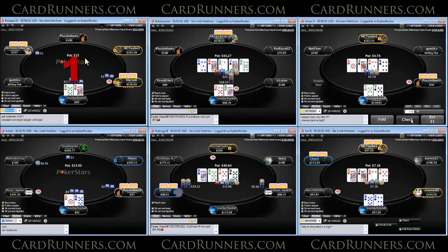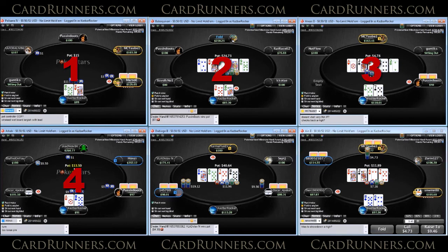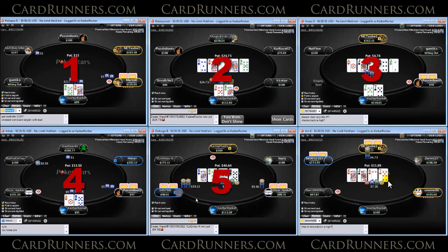As always, we have Table 1 in the top left, Table 2, Table 3 in the top right, Table 4 in the bottom left, Table 5 in the bottom middle, and Table 6.